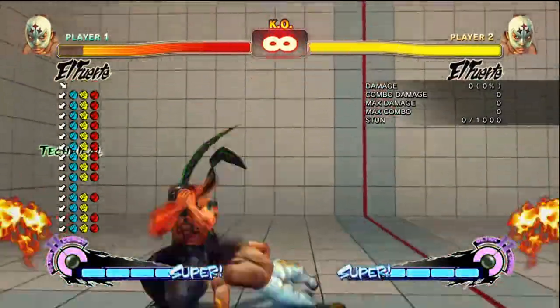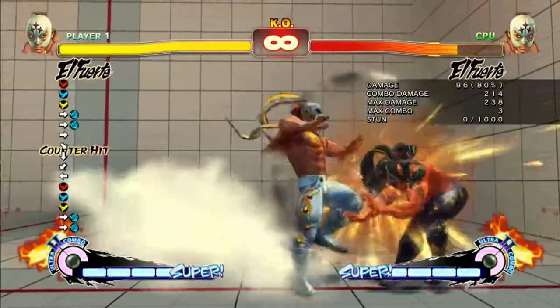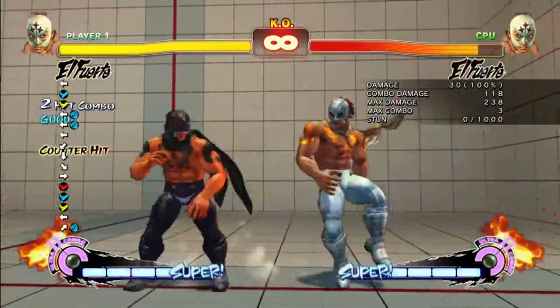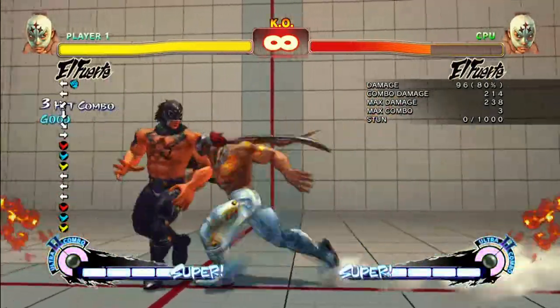So right now I'm just showing you, if you late ex, you can catch him too, so that's pretty good. I actually like this one a lot better, because you can catch everything. And right here in these clips, I'm just showing you how to confirm if you get a counter hit — you can do a counter hit, stand short, and to Q-bomb.